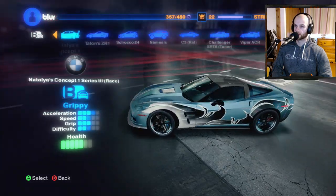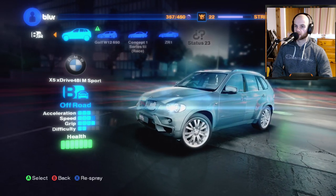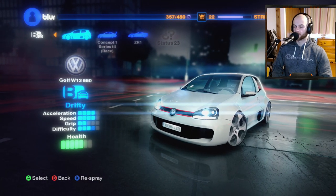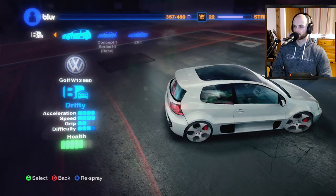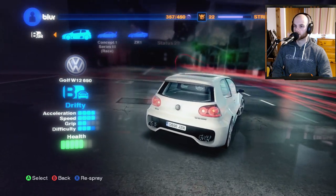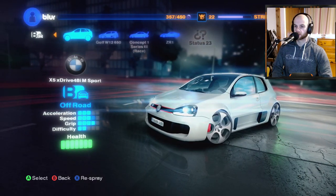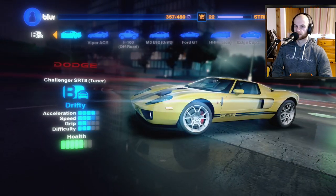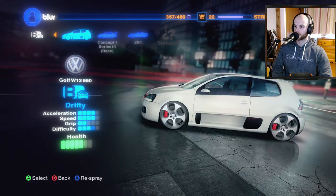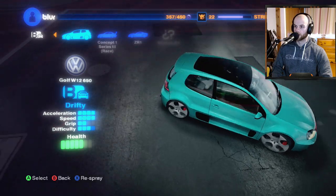We've unlocked a few cars: Talon ZR1, Natalia's Concept 1, BMW X-Drive off-road — not a fan of SUVs — and the Golf W12 650, which I believe is a concept car. A Golf with 12 cylinders and 650 horsepower is a bit ridiculous, and I think they made it rear-wheel drive. It's a bit drifty, but grippy cars seem better for this type of event. I'll try the Golf out. Let's go light blue — that looks awful but I'll go for it.